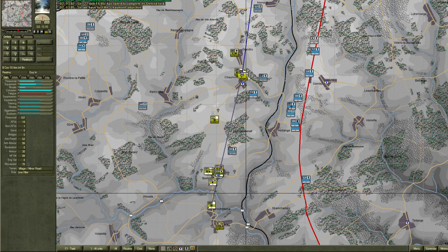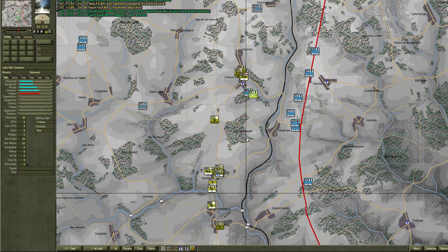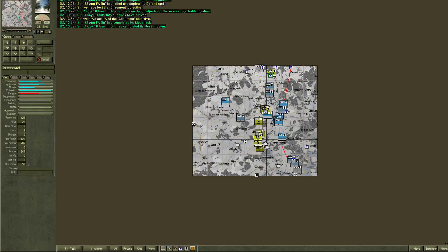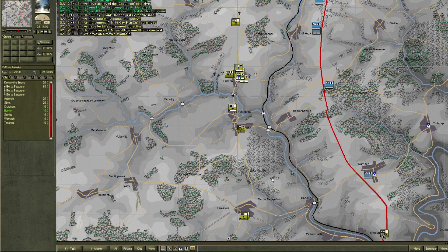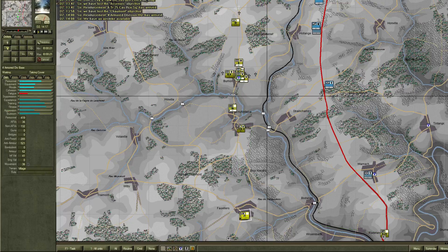We've lost Charmant — that's not good. Where are they coming from? Looks like we've retreated out, that's good. We've managed to gain a point, which is very good. Reinforcements have now arrived.